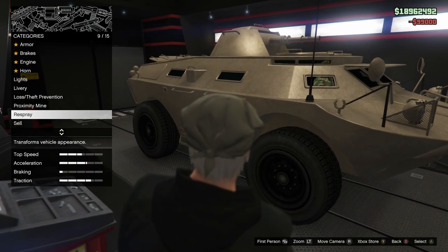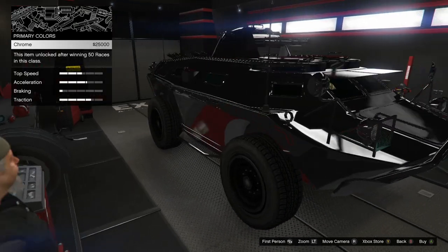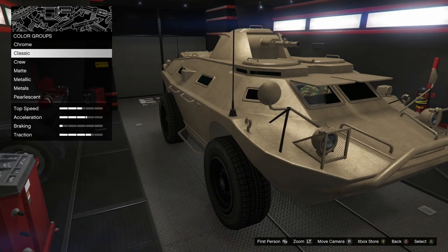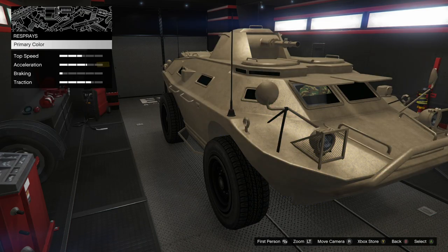Proximity mines — I'm definitely going to get those. You activate proximity mines by clicking the left stick in, and that lays them down. It's like sticky bombs — you lay five down at a time.